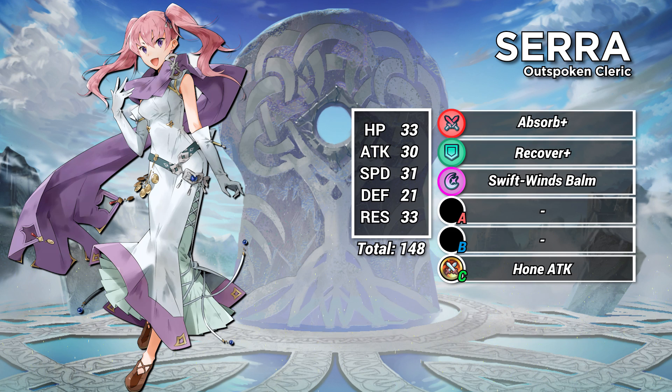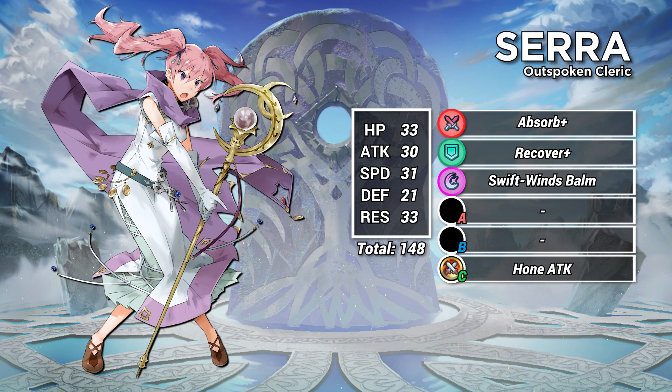With 30 attack, 31 speed, 21 defense, and 33 res, Sarah is shockingly well-rounded for a 148 BST unit. She is weak to physical damage, but that's true for most ranged units anyway.